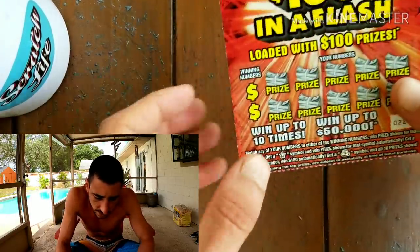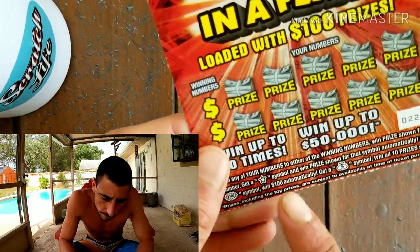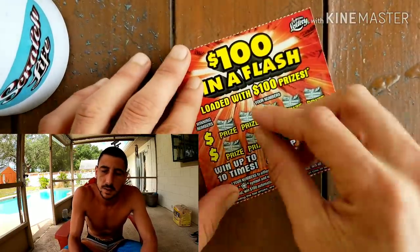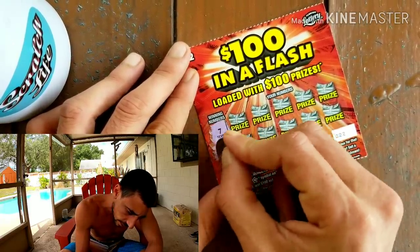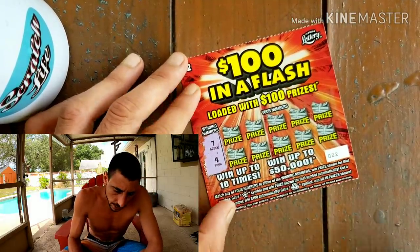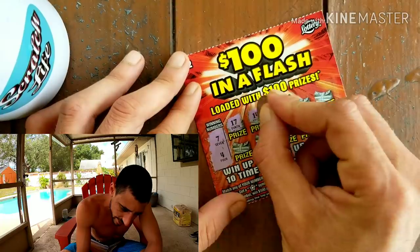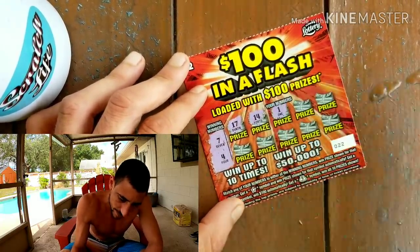All right, this is a pretty-looking $2 ticket. We're looking for the star symbol for a win, the $100 burst to win $100 automatically, and the money bag to kaboom it all. Here we go — winning numbers. We got a seven and a four. Here we go — 17, I thought we had a match right off the bat. 14 — wow, 10 off on both. Pesky number one.